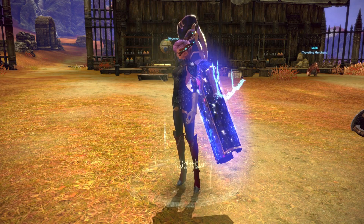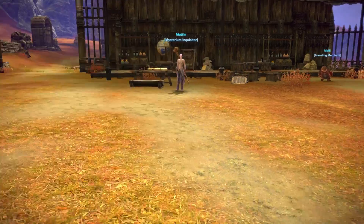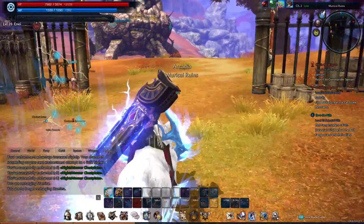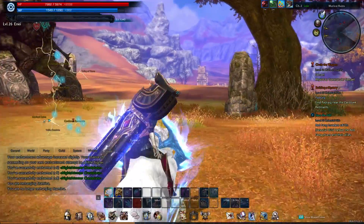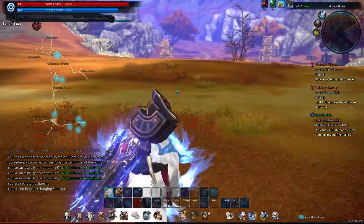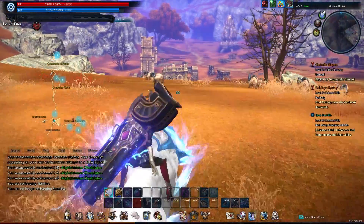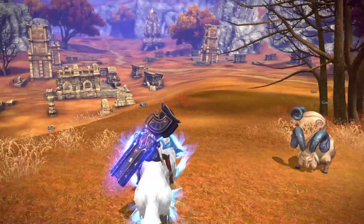Hello friends, and welcome back to Terra as our Kastonic Gunner. Let's go ahead and just pick up right where we left off. We need to go find — what's his name? Padraig? It should be over this way, I do believe. We are at the Murakai Ruins now, just continuing on with our storyline. This area of the world seems to be the most spread out, in my opinion. It feels like you just have to spend quite a bit of time just riding to get there.